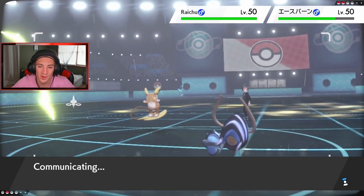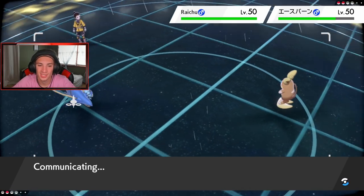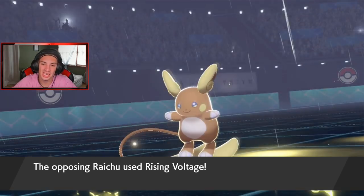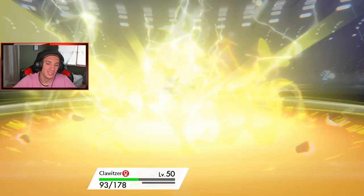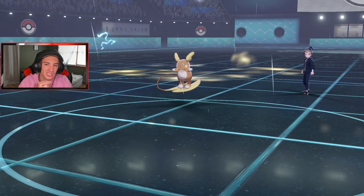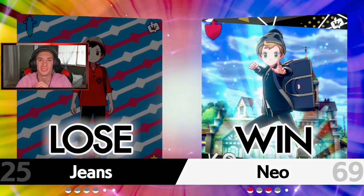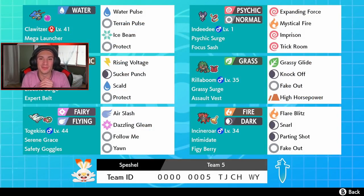Alolan Raichu is coming out — very very scary. I should have known it was there from the beginning. We're taking out Cinderace but he's taking me out with a Bolt Strike. Rest easy Clawitzer. Alolan Raichu comes out with that surge — such a beast. You guys saw me play this team earlier. It has Rising Voltage too — that's double damage, night night. GG, we go one and two with the team. Not bad — we showed off the team pretty well. First match was so close, third match had Cinderace and Alolan Raichu which was a tough matchup. Couldn't get Trick Room off but at least we got to show off Clawitzer doing big damage. That's it for today's video — smash that like button, click that big red subscribe button, thank you guys so much for watching, I'll see you all in the next one, peace out!